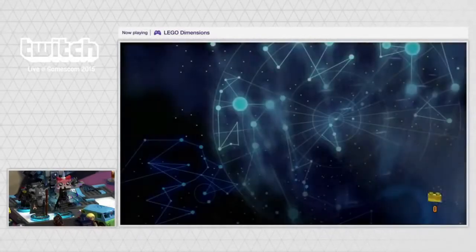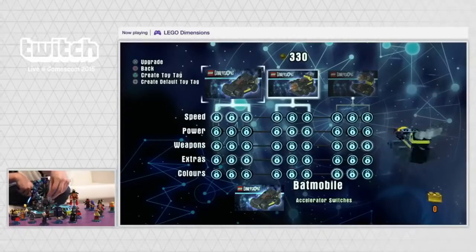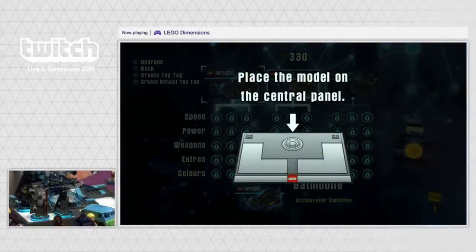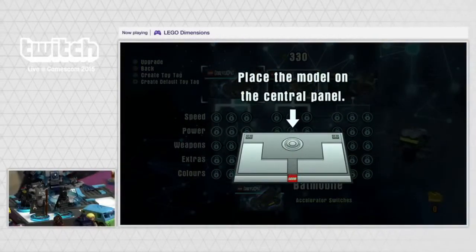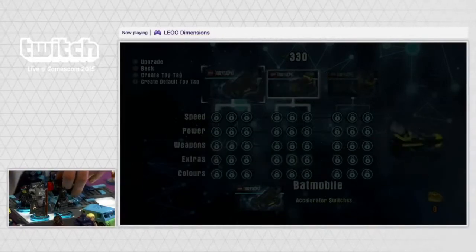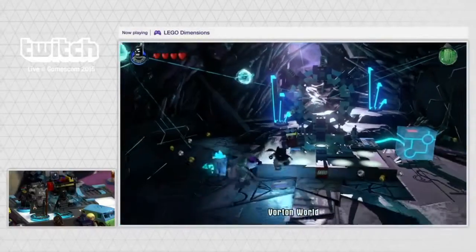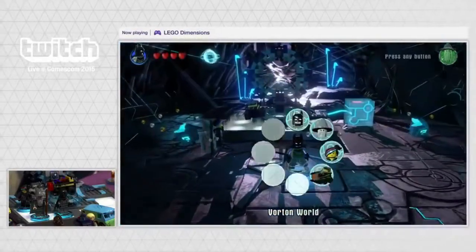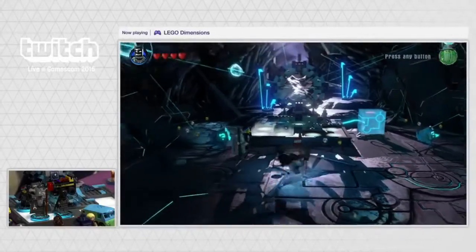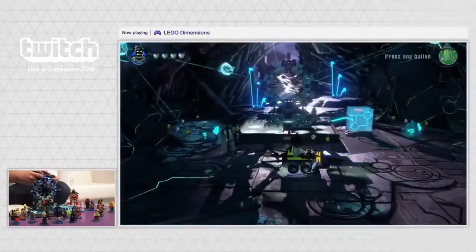We can upgrade the vehicles, and with the currency you collect through the game you get tangible rewards — not only can you upgrade speed, power, weapons and all that, you can actually physically change your Lego toy and rebuild it. Here's one we prepared earlier in classic TV style. We've now upgraded our Batmobile to the Bat Blaster, and the Bat Blaster will be summoned in-game giving us new powers and abilities associated with the upgrade.